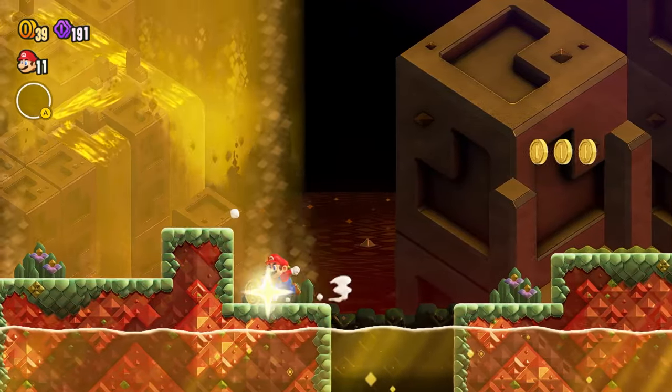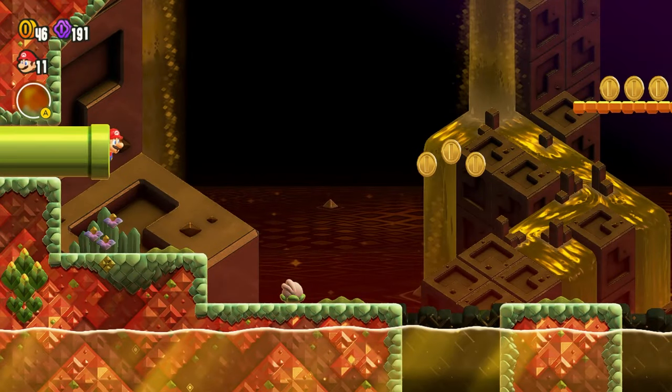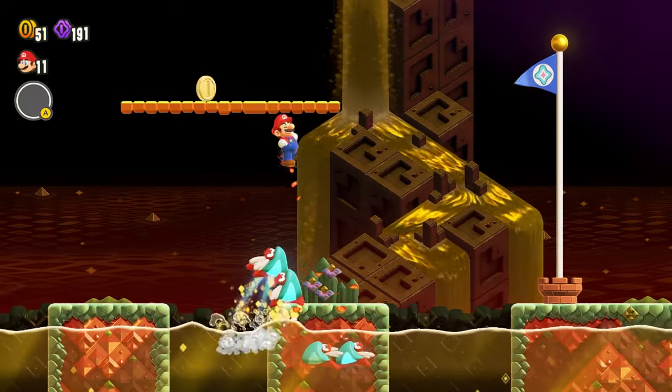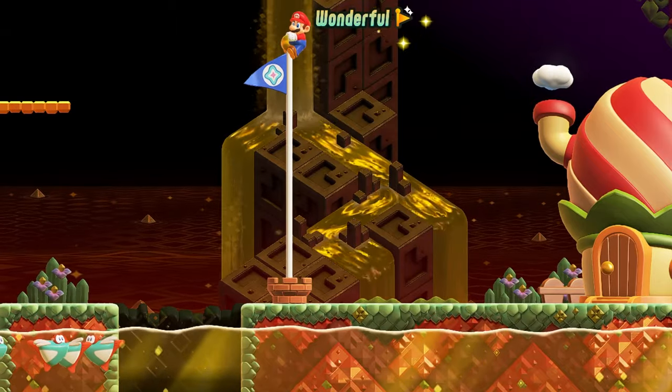Get the coins if you want them — I'll take them. Go through the pipe. Jump up here, bounce off the fish, and then hit the top of the flagpole.